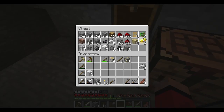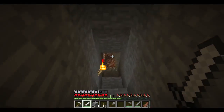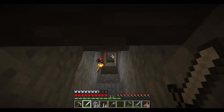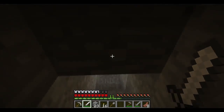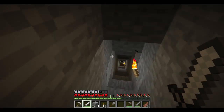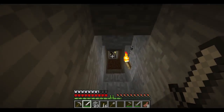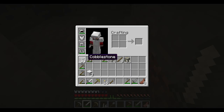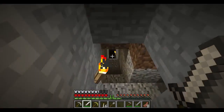Alright, let's go ahead and stow these. Leave myself a little room in my inventory. I thought I heard a skeleton. I don't want to deal with a skeleton right now. Let's go back down to that big cave complex and see what I can find. What I really need now is some diamond. I just really need some diamond.